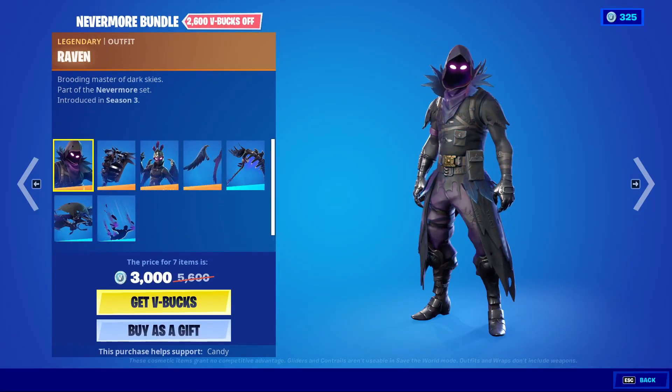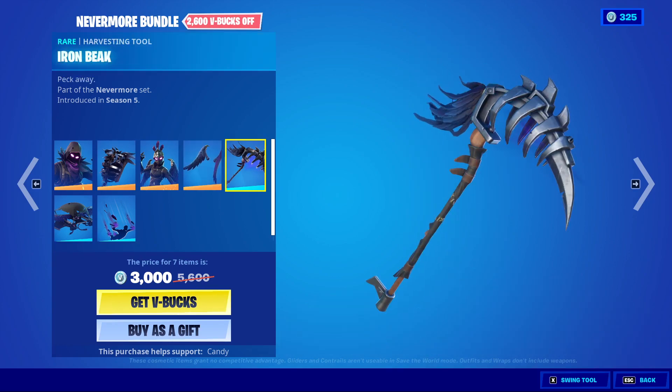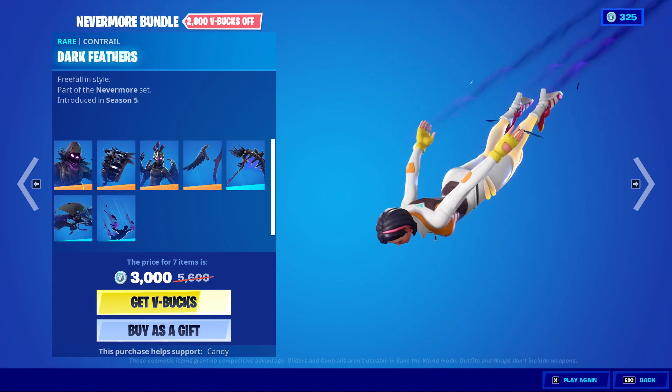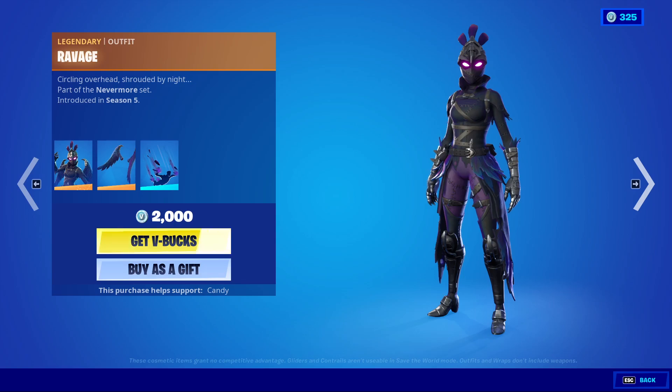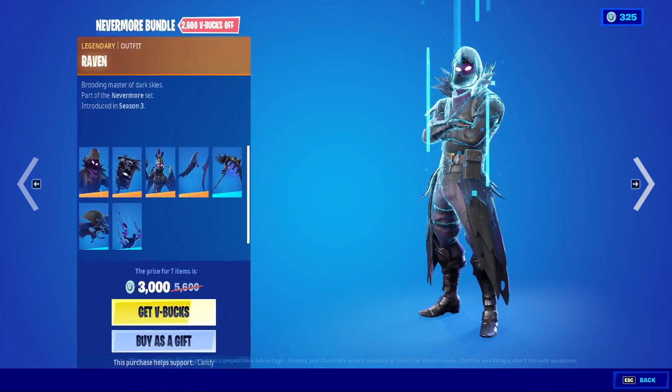We have the Nevermore set with Raven, Iron Cage, Ravage, Dark Wings, Iron Beak, Feathered Flyer, and Dark Feathers. You can get all those separately except for Dark Feathers, which is included with the female skin.